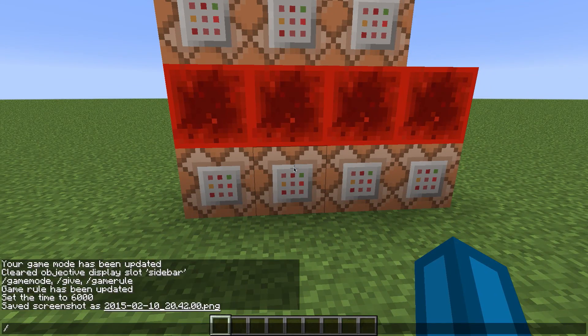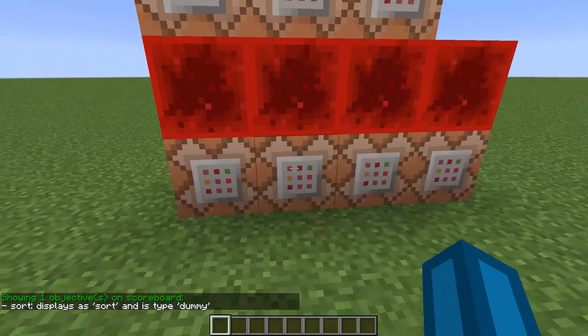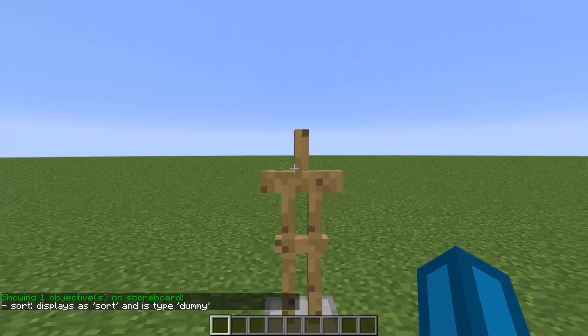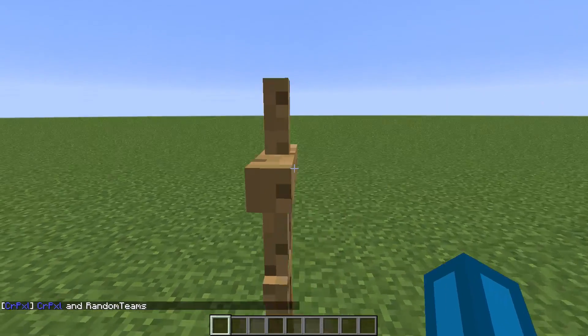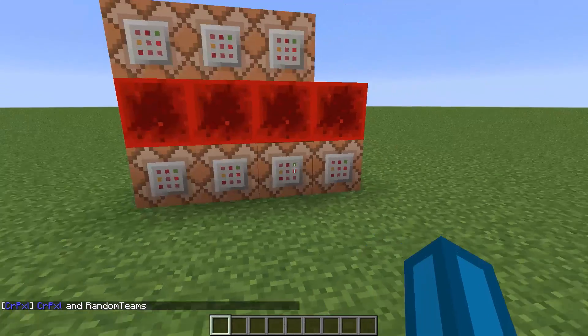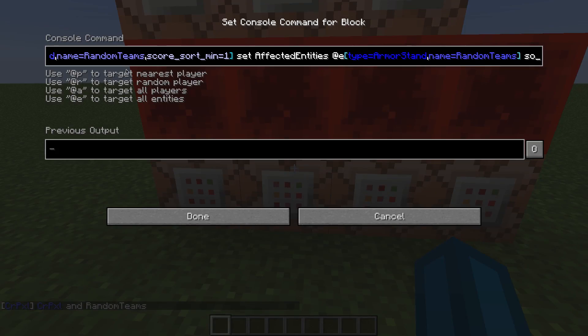First of all, we have this full clock set up here using these commands. The first thing that we need is a scoreboard objective which is called 'sort' and is of the type dummy. Then we need an armor stand which has the name 'random teams.' If I do 'say @e' you can see the armor stand is called random teams, so we can target it using command blocks. Then we're going to use the slash stats command for the armor stand with the name random teams, and we're going to store the affected entities of the command that it runs in its sort scoreboard.